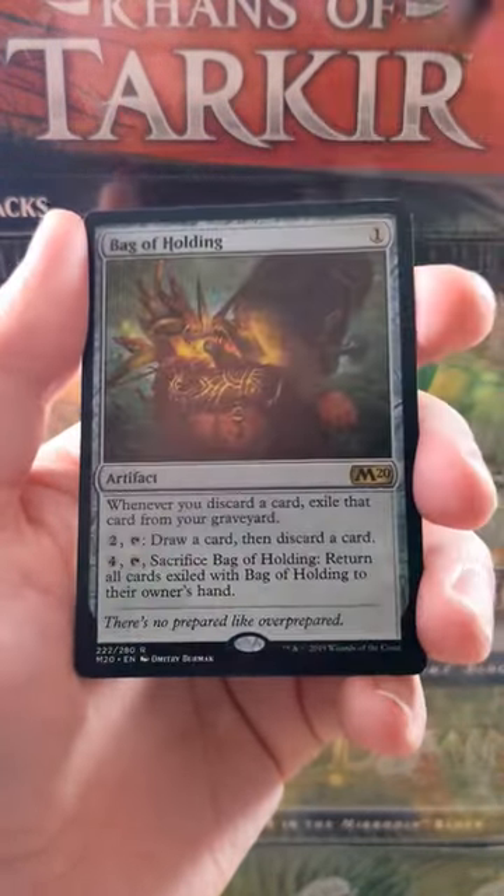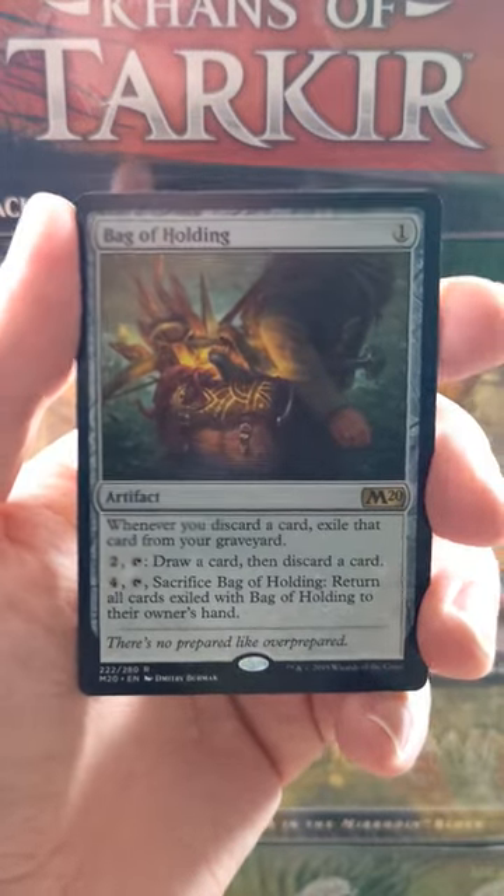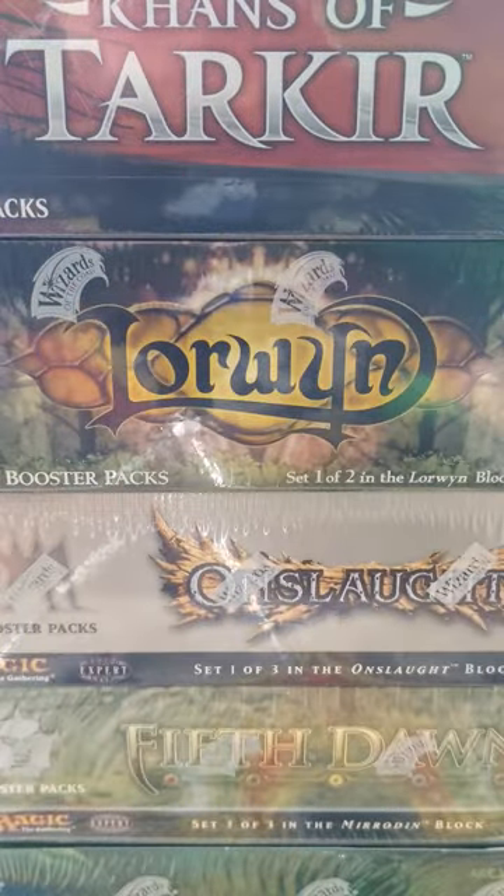And our rare for the pack is a Bag of Holding. What kind of things are we going to find? Let's find it together. We've got a Dismal Blackwater and a Soldier Joggin'. There you have it. Thanks for watching.